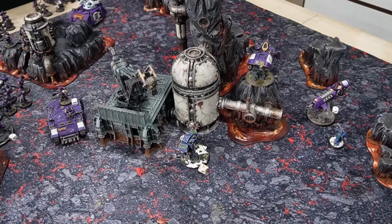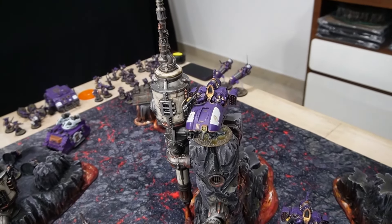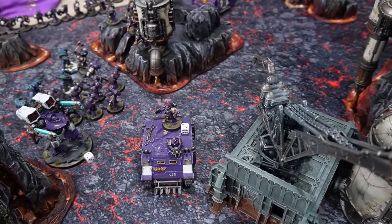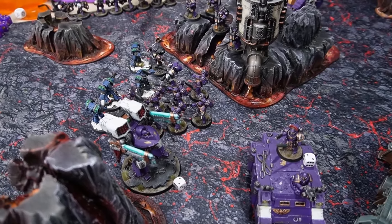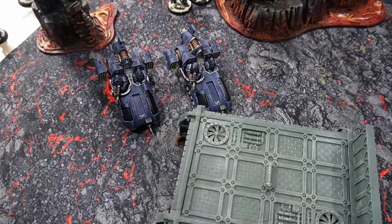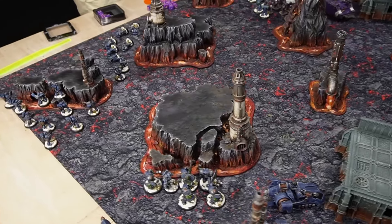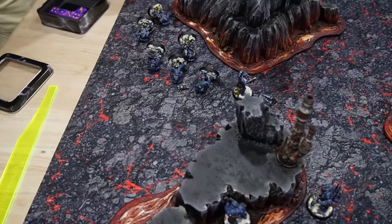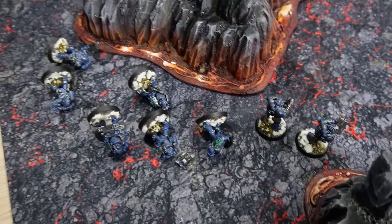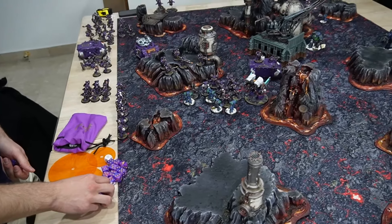Emperor's Children shooting phase turn three. Everything shot the Contemptor — didn't kill it, but it's down to its last wound. The Sun Killers managed to kill the Alpha Legion Javelins, losing two guys to return fire — a worthwhile trade. The Cacophony did quite well, killing all six visible Headhunters from that squad, and the last two fled. Overall a pretty okay result despite Eidolon's squad remaining pinned.